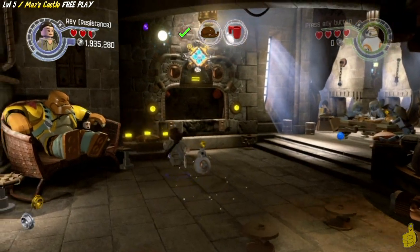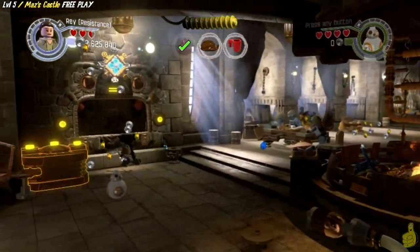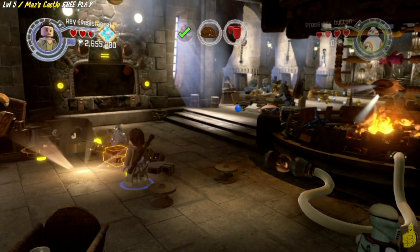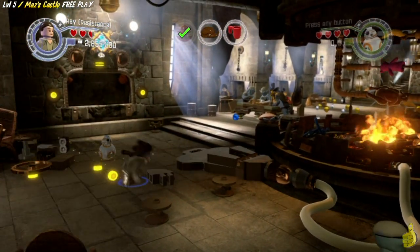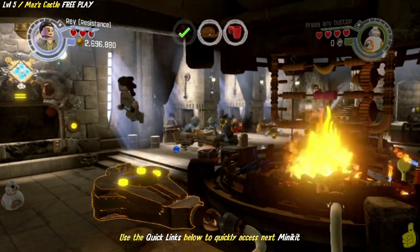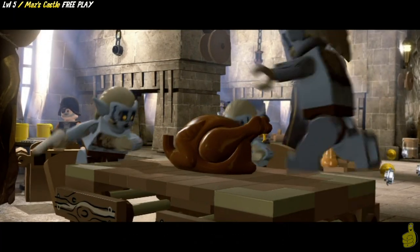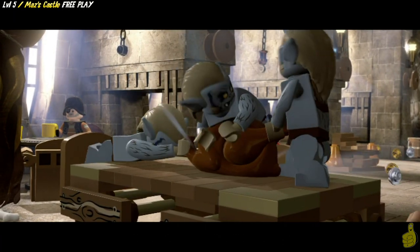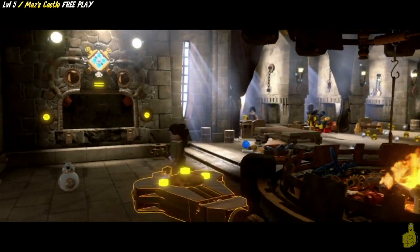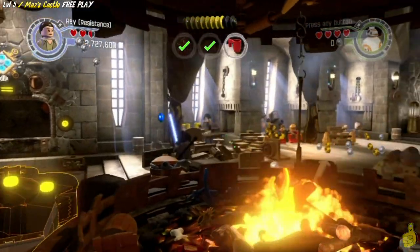We're going to use the Boinger over on the left-hand side to bounce up and grab that purple stud up high. Then we destroy it and rebuild it over to the right-hand side, which builds some sort of an air bellows. We jump on it and pump some air and flame up - some flame-broiled chicken! These guys look like they haven't eaten in a while, and they're fighting over a big old chicken. It actually cleared out a path for us, so we follow the trail up and grab that bluesy.